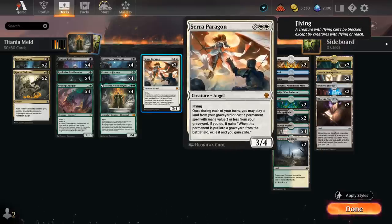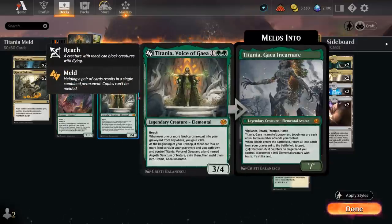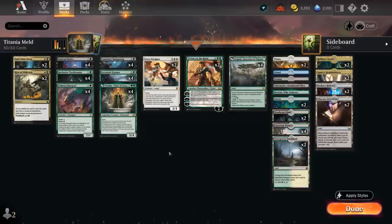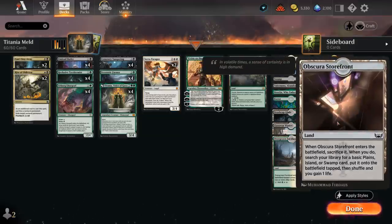We also have 2 copies of Seraparagon — that's the main reason to play white. It's a creature that lets us replay permanents with mana value 3 or less from the graveyard once each turn, including our lands like Argoth and of course Titania itself. The Paragon ties everything together nicely. Double white can be a bit tricky to cast, but that's where the extra fixing from Taxidermist comes in. We're also playing more lands than average to make sure we have enough white sources, and the Paragon can gain some extra life as well.